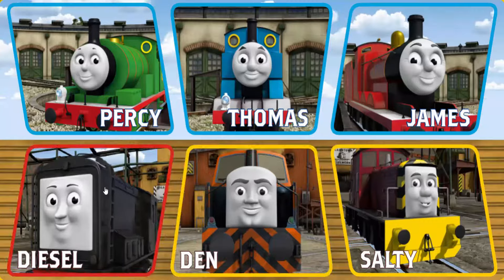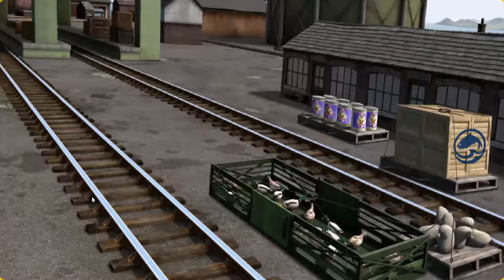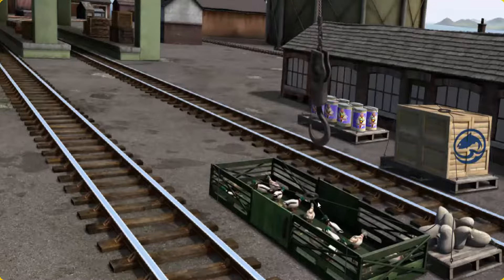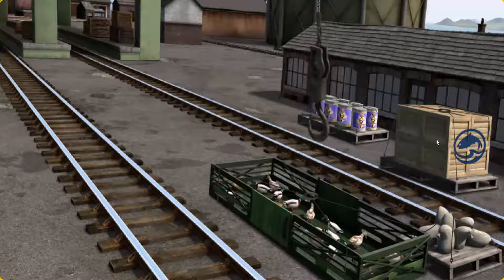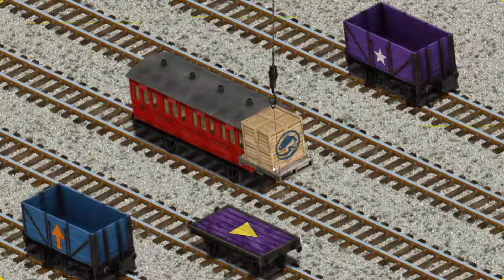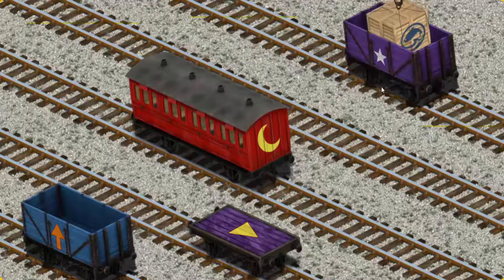It's a busy day at Brendam Docks. Thomas and his friends have many deliveries to make. Diesel must deliver the crates of fish to Knapford Station. Show Cranky where the crates of fish are. Pick another one. There you go. Let's lift and load. Now the cargo must be loaded. Help Cranky find the purple cargo car with the star. You found it!